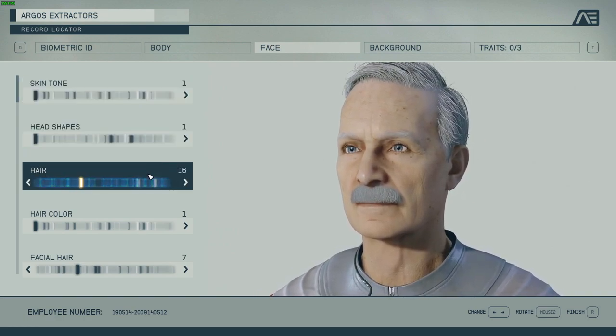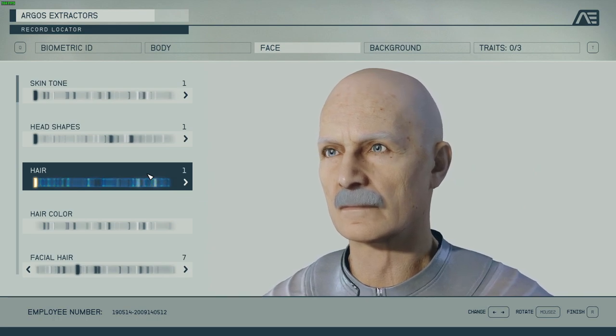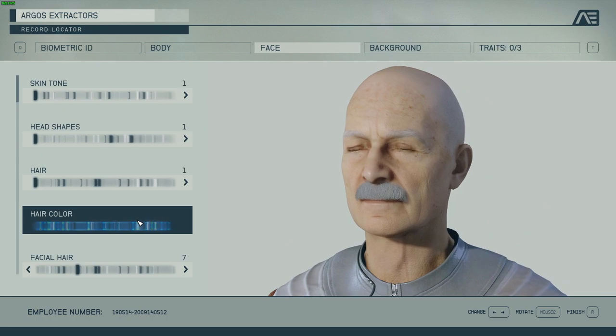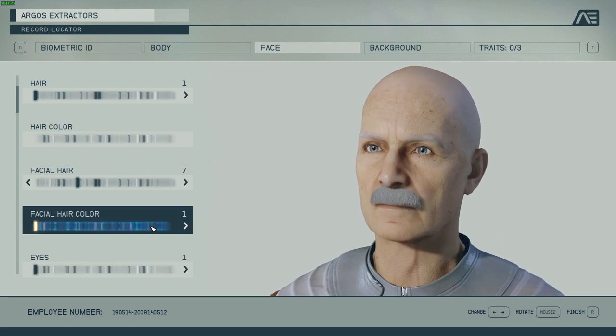Now I'm going to set up the basics. First I'm going to block out the facial hair and then the stuff that's really prominent on the face. For this character he's going to be completely bald — hair color doesn't matter. For facial hair I like to keep the mustache; facial hair color is the same.